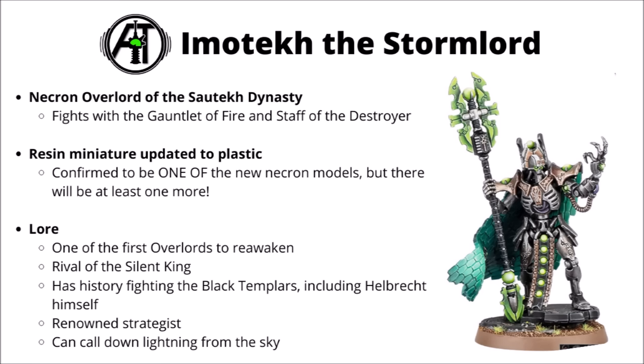First up, we've got Imotekh the Stormlord, a Necron Overlord of the Sotek Dynasty. He's perhaps one of the better known special characters for the Necrons, given that he was one of the early ones released in one of their previous codexes. He's generally a fairly potent combatant with his Staff of the Destroyer and Gauntlet of Fire, and his signature move throughout the editions has often been to call down lightning on the enemy army. Games Workshop has converted this miniature from resin to plastic, which is good news for him as they've been gradually phasing out their Finecast range, keeping him safe for the new codex. The miniature's pretty nice and effective, keeps a lot of the theming of the old one, and looks maybe a little bit more actively malevolent and alive compared with a few of the other Necrons - which perhaps comes with the Overlord constructs that are much better than the Rank and File.